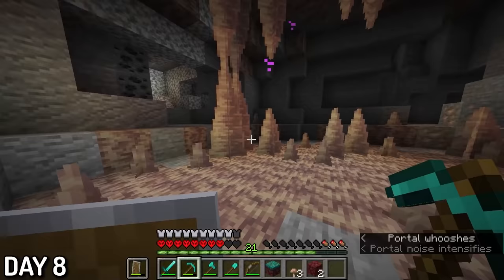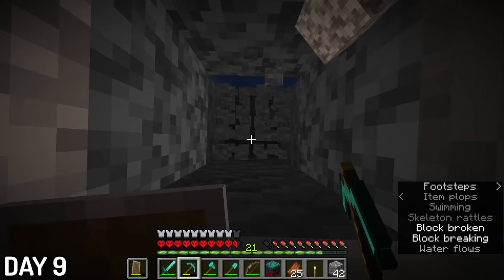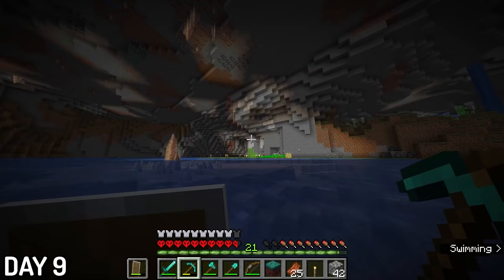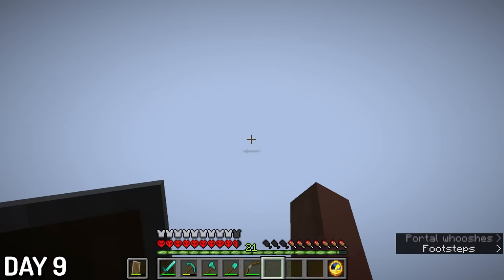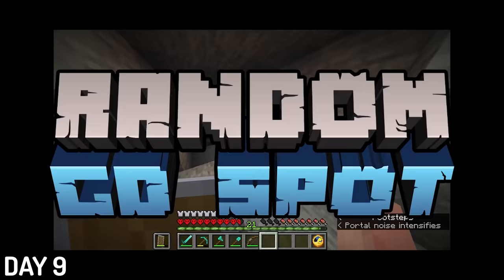Day 9, I had to figure out where in the heck this game placed me. I tried going in so many different directions but none of them were leading me back home. Thankfully after 15 minutes of strip mining, I found a ravine which led me straight back. I went back through the portal to see if it would lead me back to that spot, and of course it didn't. Turns out 1.17 is actually the nether portal random-spot update.